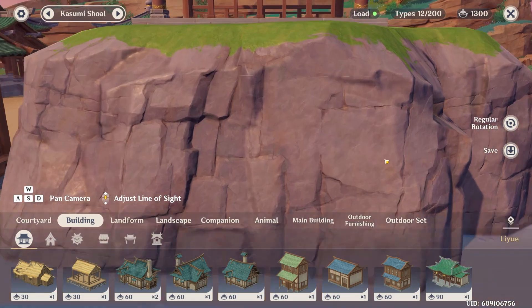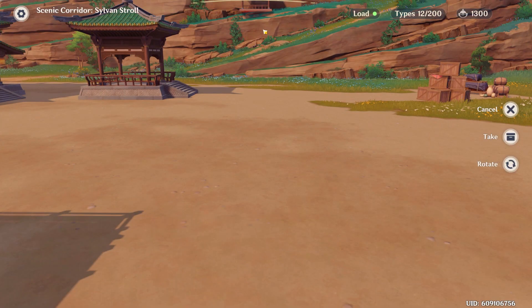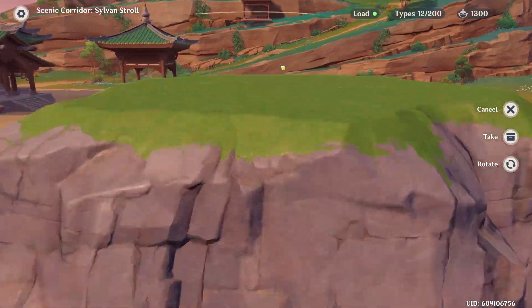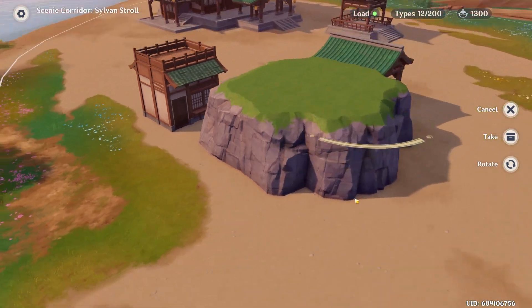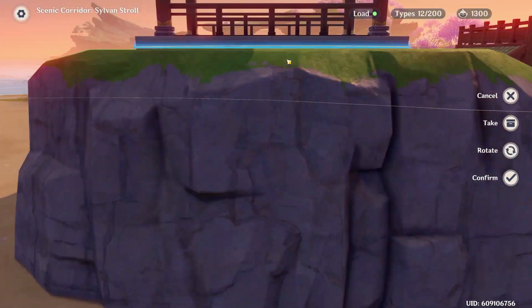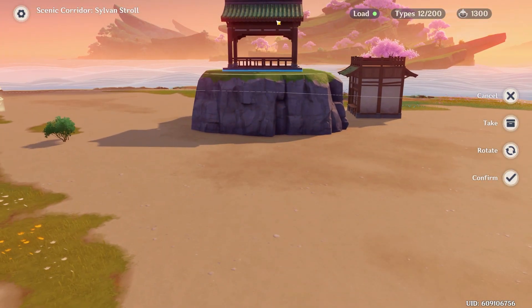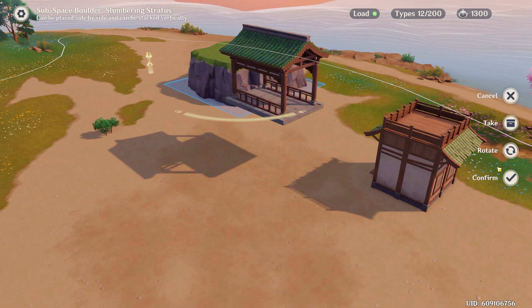Another important thing: sometimes when you click the bottom, the house teleports away to the back. This is because there's terrain behind you and the game thinks you can place the house on that terrain. To avoid this, make sure wherever you're clicking, the background behind you is always the sky — since the building can't teleport there, that ensures the technique always works.